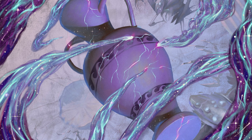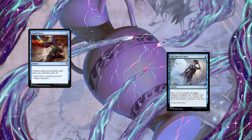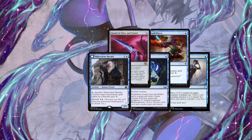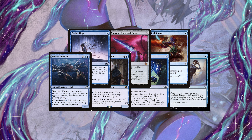In the sideboard: three copies of Slip Out the Back to protect creatures against removal-heavy decks; an extra Spell Pierce for further disruption; three copies of Witness Protection for more answers to scary creatures; a copy of Surveil as a different way to give creatures constant protection; four copies of Malevolent Hermit as an excellent board-in against control; two copies of Fading Hope to disrupt fast plans or buff spells; and an extra Mirror Shell Crab as a more diverse counterspell.